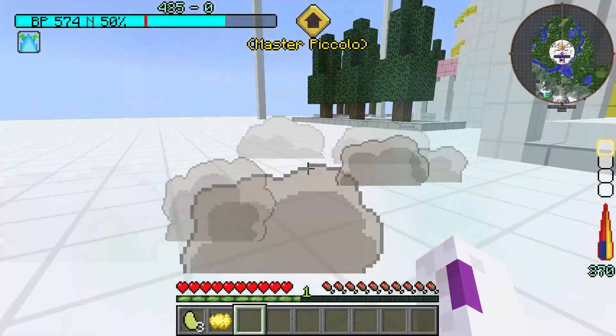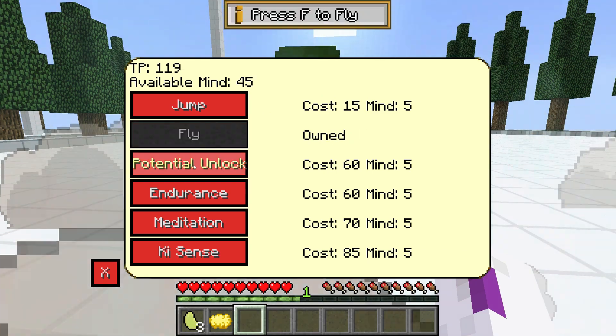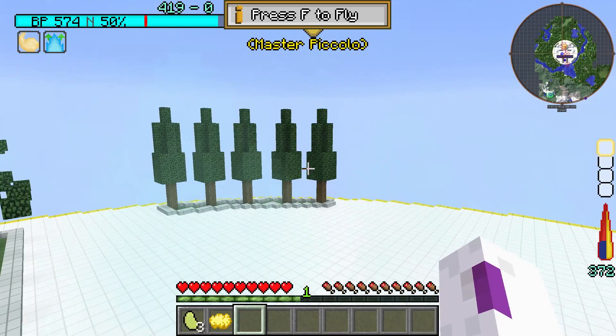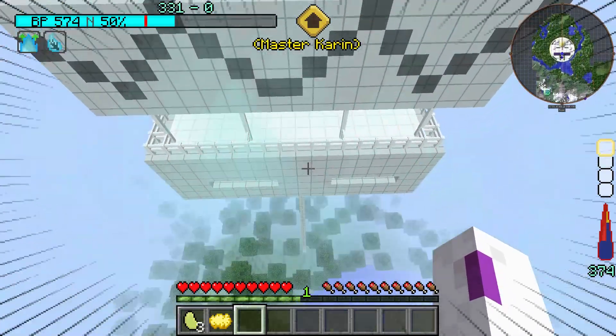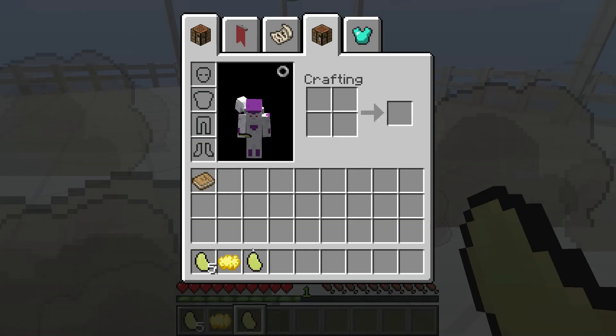Alright, I'm back. I'm at 574 battle power now and I will unlock potential, unlock, and fly. Now I can fly, which is very good, and I will just go down here to get my sensor beams.